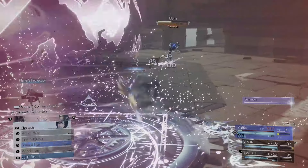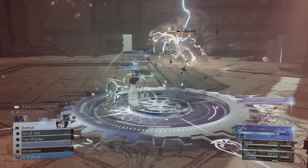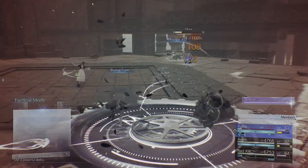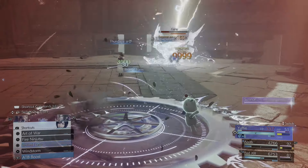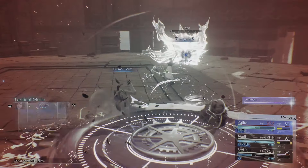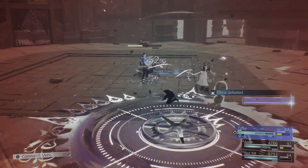Then we go back to Yuffie spamming Brumal Form with the ATB Ward and continue using Thundaga and Blizzaga until they're both defeated. It's a proper cheese but it gets you through those tougher battles — people just want to get Hard Mode completed. As you can see, Elena is going to be defeated after being staggered a second time, and then we just focus on Rude. Elena is taken out with that final Blizzaga, and then we do the same to Senguen.